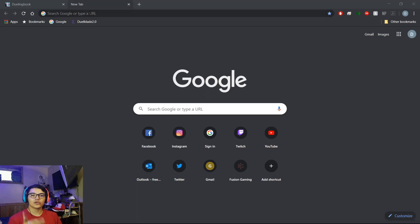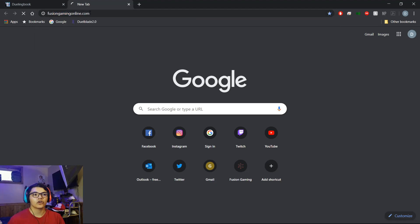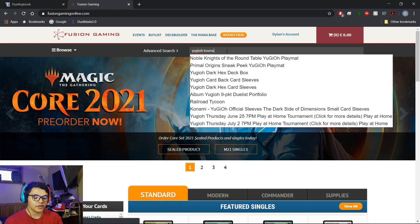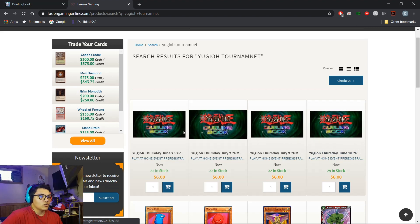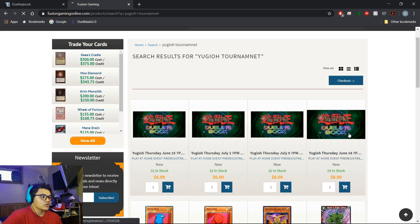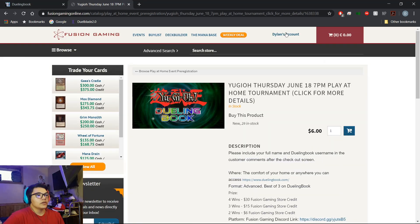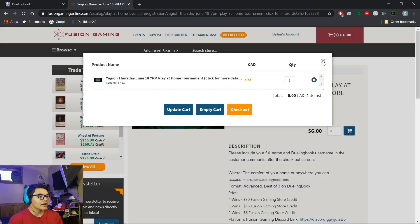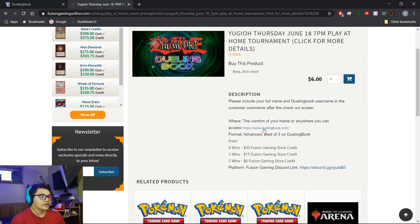Before the tournament starts, I want to show you guys how you can sign up for one of these tournaments yourselves. All you need to do is head on over to FusionGamingOnline.com. Then in the search bar, you can type in Yu-Gi-Oh tournament, then you find the date that you are playing — I'm going to be playing Thursday June 18th, I've already registered but I'm just showing you guys how to do it. Then you need to make sure you have an account with them, hit add to cart, go through the whole payment process. It says click more for more details — as you can see, it says we will be playing it on Dueling Book, and you will also need the Fusion Gaming Discord, which is on the page where you sign up for the tournament. That's how you're going to be communicating and finding out your results and finding out who you're going to play against.